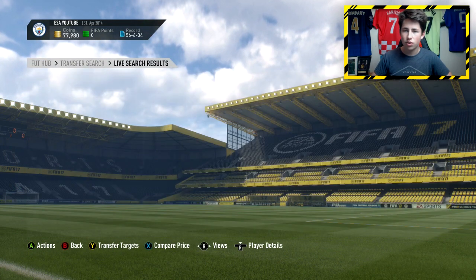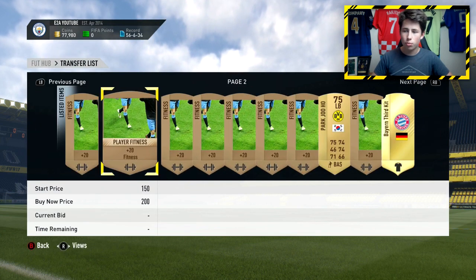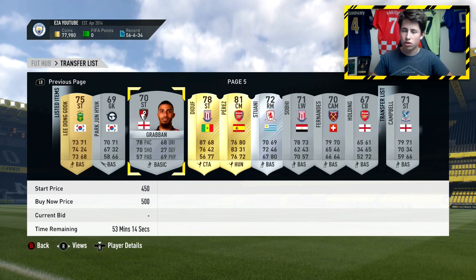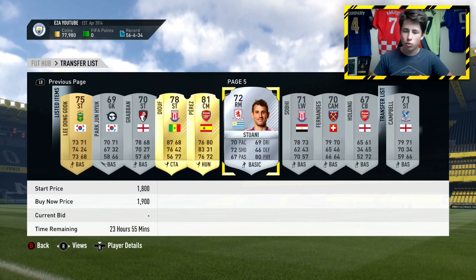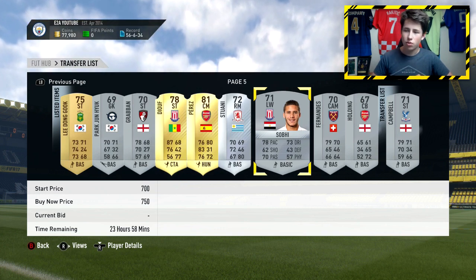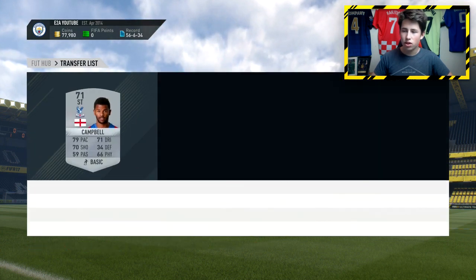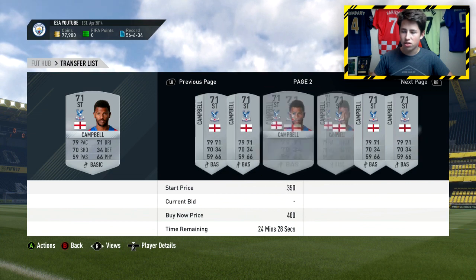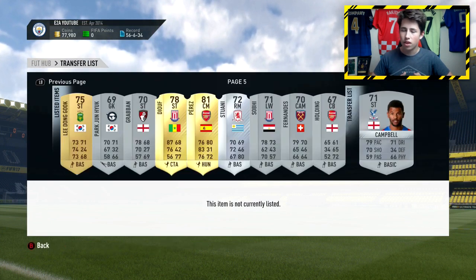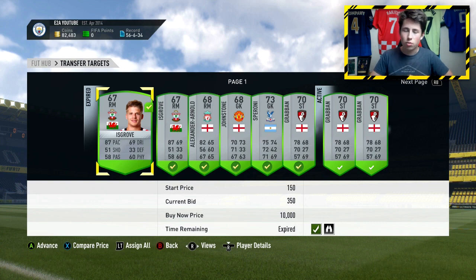Heading over to the transfer list: we did end up getting Stuani earlier and I'll show you some of the cards we picked up from literally just a couple of minutes of trading - about three or four minutes. We got Grabbin for about 300 coins, that'll be about 200 coins profit. Stuani for 1K listing up for 1.9K - that's about 900 coins profit. Got him for 400 coins listing for 750 - about 300 coins profit. Fernandez is about 100 coins profit, got him for 350. Holding going for 350. That's nearly 2,000 coins profit right there. Campbell is going for 400 coins as the lowest buy now - we got him for 250, listing for 400 overnight he'll probably sell - another couple hundred coins profit.